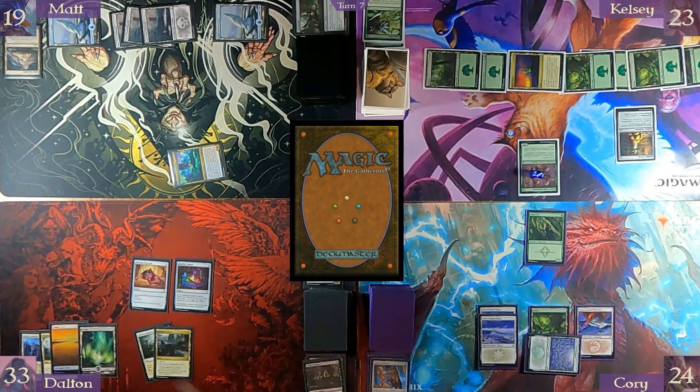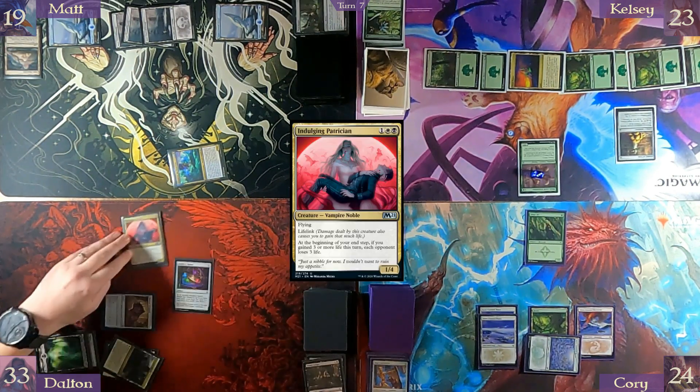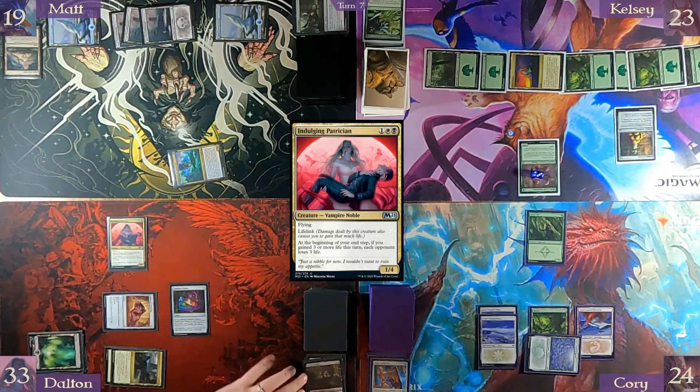Untap, draw. Pay seven — bring her back out. Every time I gotta teach you this lesson, old man. I'm a very slow learner. Pass turn.